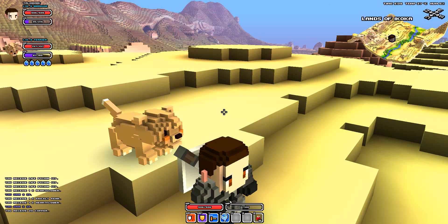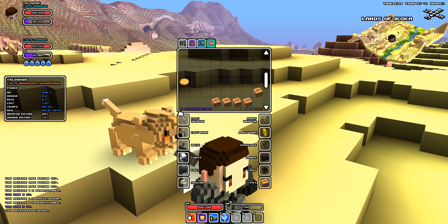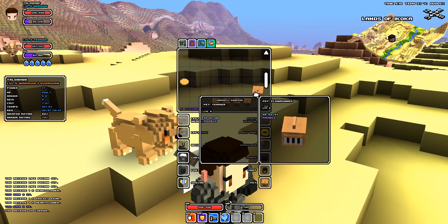Hello and welcome to Cube World with me, Townhawk. I'm going to do a short video here on some of the pets. I've gotten a few of them. I'll open up my inventory here by pressing the I button and I'll show you.